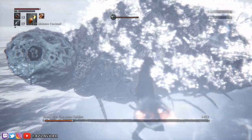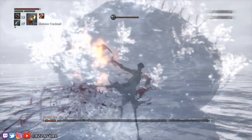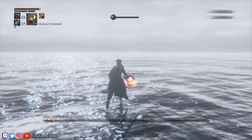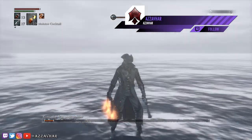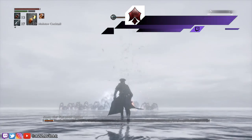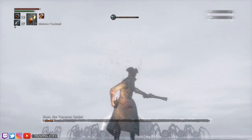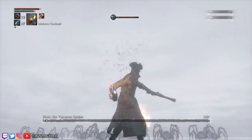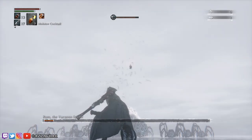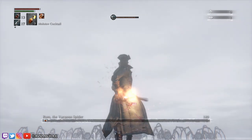If you're at this part of the fight and Rom has teleported away and is not quite dead yet, don't worry about it. This is where the molotovs and throwing knives come in. Run over towards Rom, have your molotovs or throwing knives at the ready, and keep a safe distance while throwing them at her. For molotovs, I tend to find they work better if you don't lock on — just angle your camera upwards and throw them over towards Rom.